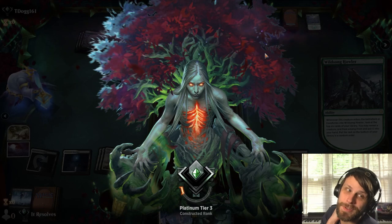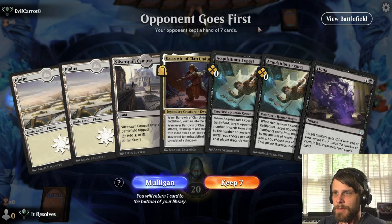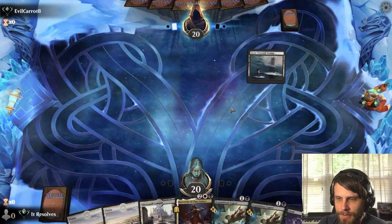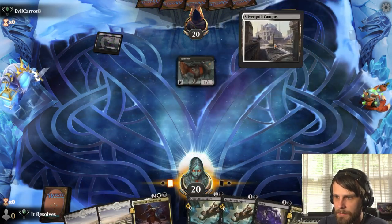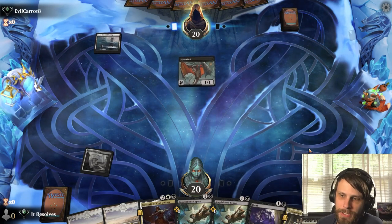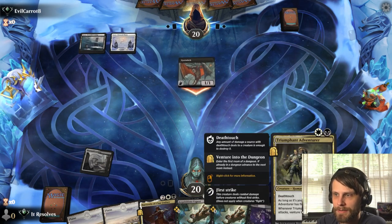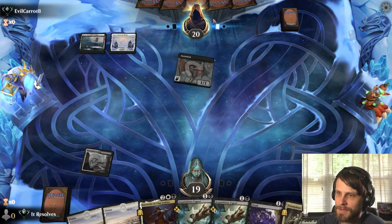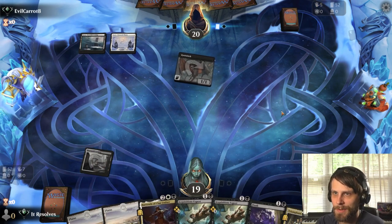Let's jump into game two. Here we are — let's see if we can do a little better. Again heavy on the Acquisitions Experts, but we do have Flunk, so if we find ourselves against a creature deck we should be able to take care of it. Triumphant Adventurer is a really annoying card if you can't remove it — it just sits there as a free attacker every turn. That deathtouch and conditional first strike makes it so tricky.